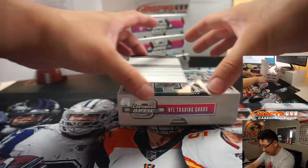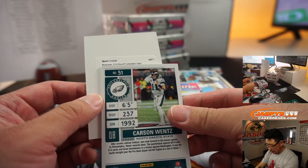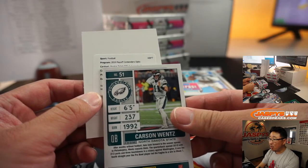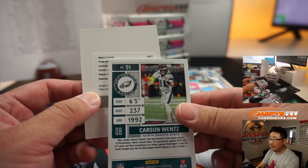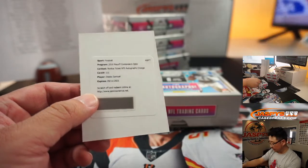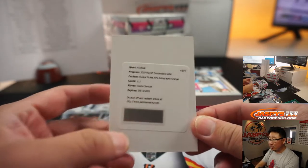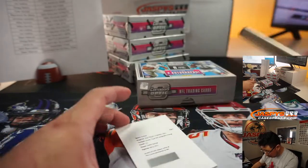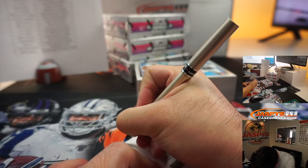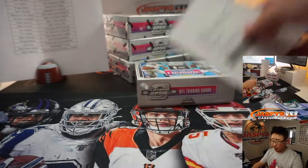And the redemption behind Wentz is going to be playoff contenders Optic rookie ticket RPS autographs orange, card 111 — and it's going to be Deebo Samuel for the Niners. It's only recently expired — no, that's next year, that's 21, never mind. You got the whole year. And that'll be for Sean Maddox and the San Francisco 49ers.